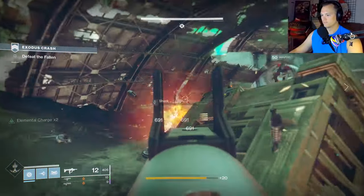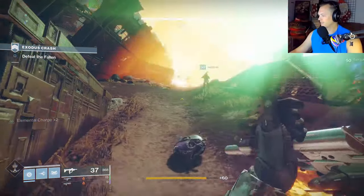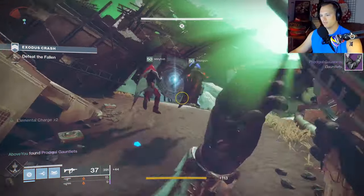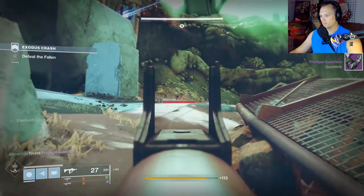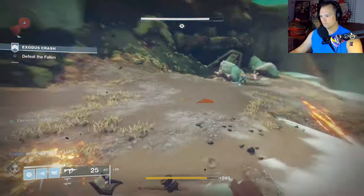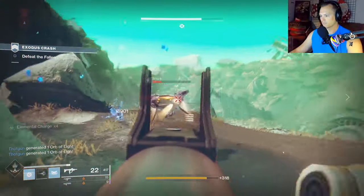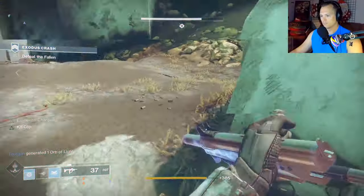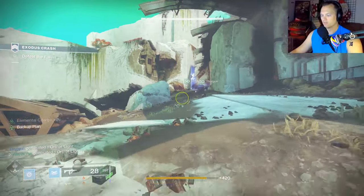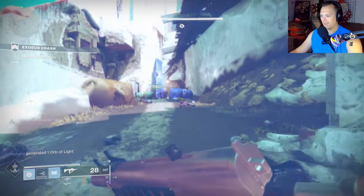I don't know if it'll put out more damage than trench barrel but it's cooler. Look at you running the Risk Runner - it's gonna get that gun raised up. I've got the prodigal gauntlets now. I need to put on bottom tree striker. After this we'll switch to arc weapons after this strike.